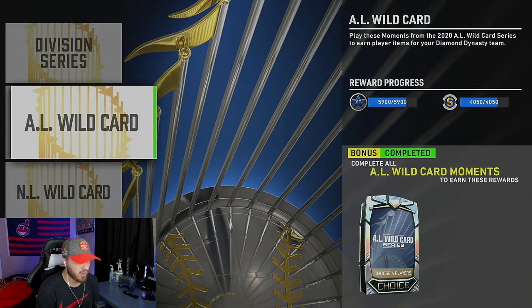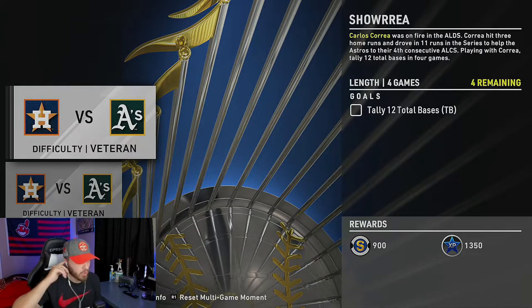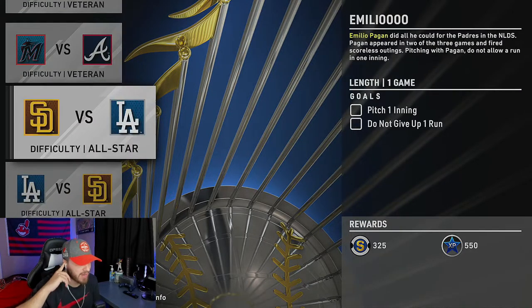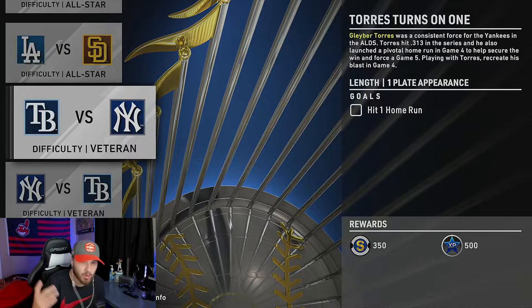Alright guys, so here you'll see we have the AL and the NL that we got last week. Right above that you'll see the new program — the Division Series — and here we'll have one, two, three, four, five, six, seven, eight new moments. They don't look too tough.